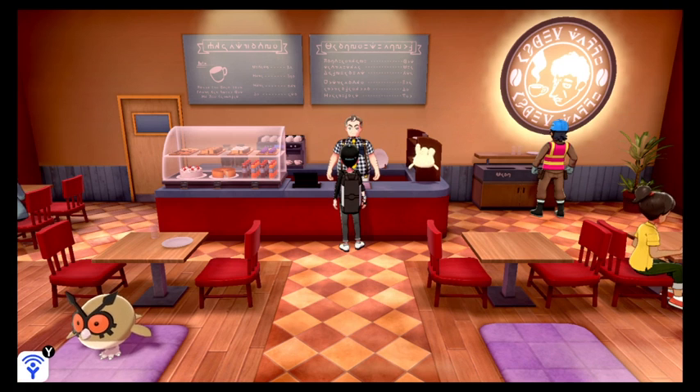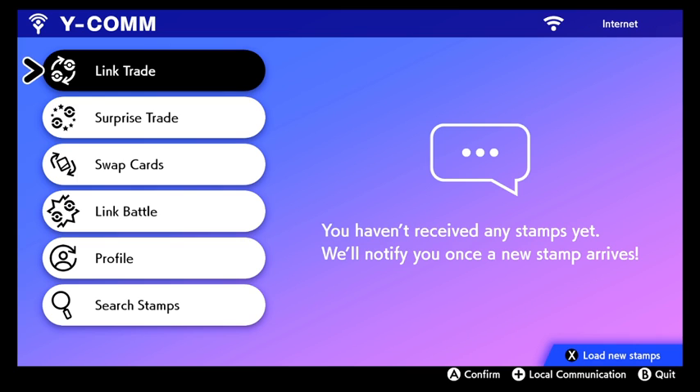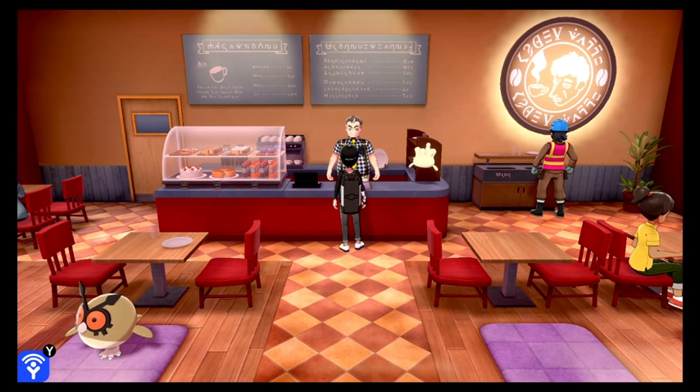It looks like it has to be an Eternatus, because you can't give a Pokemon more than 256 EVs or more than 31 IVs. There's no other way outside of making it an Eternatus. So I'm going to need to live hack this. I'll go ahead and connect to the internet and turn on live hacks.